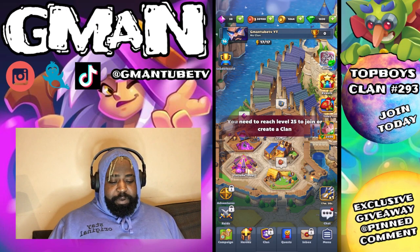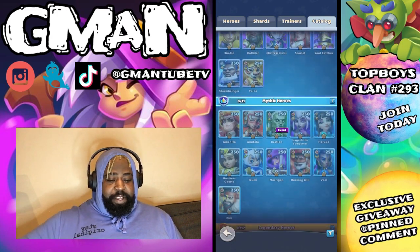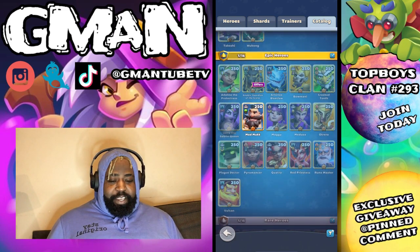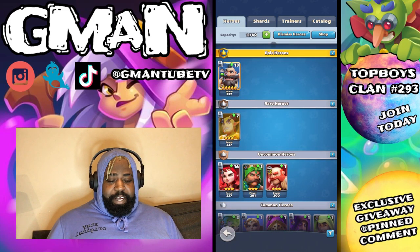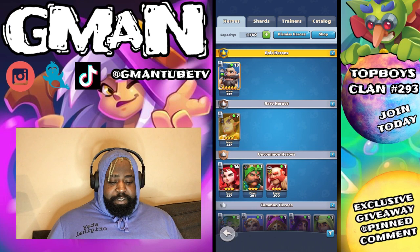You got your clan which you unlock at level 25. You got your heroes — you can hit catalog just to see them all. So these are all the heroes that are in the game. Then you got your hero shards — when you fill up a shard you can summon whatever hero it is. So those are your heroes.